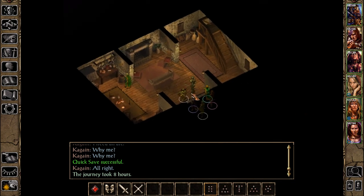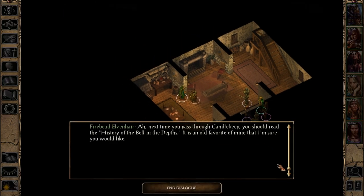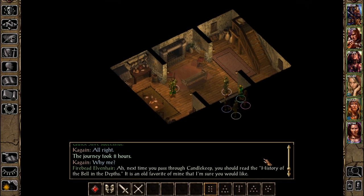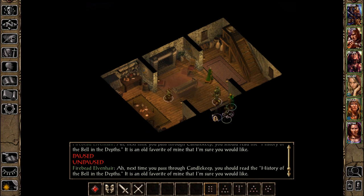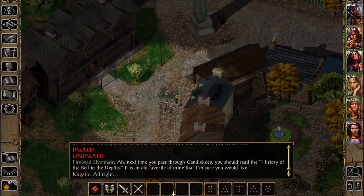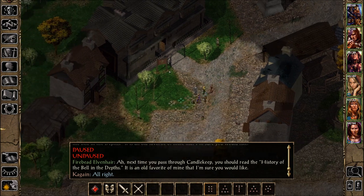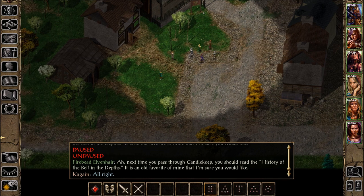Firebead Elvin here — maybe he would know something about this egg. Greetings, old friend. It's hard to find decent folk nowadays. Next time you pass through Candlekeep, you should read the History of the Bell in the Depths — it's a favorite of mine. Ugh. Can't even ask him. What a waste. I'm not sure who to ask.